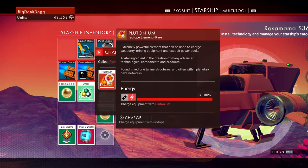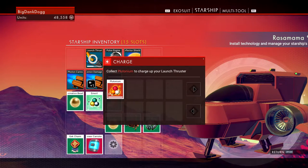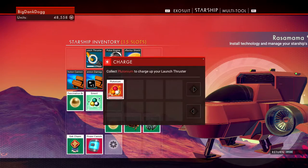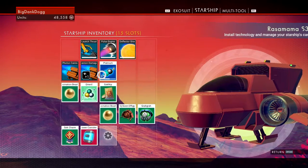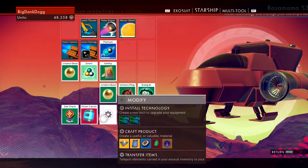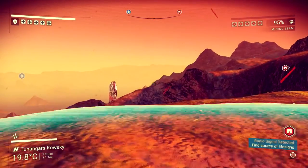Now just like anything in No Man's Sky, there's multiple ways to go about things. In this video I'm going to be focusing on the path of Explorer, so let's get into the method I've been using to upgrade my inventory slots and equipment without trading and spending very little money in the process.